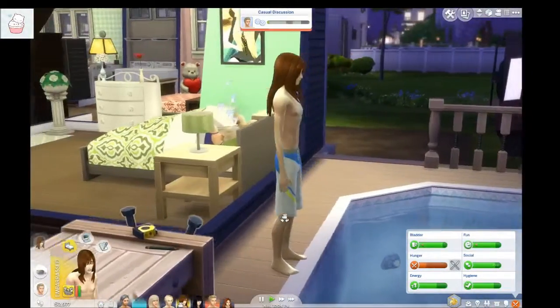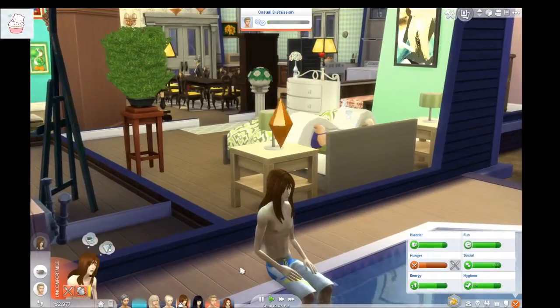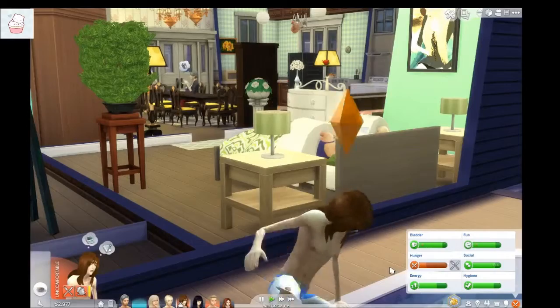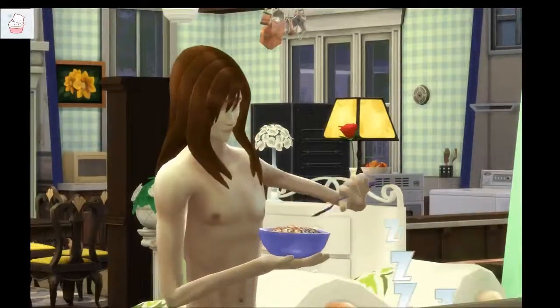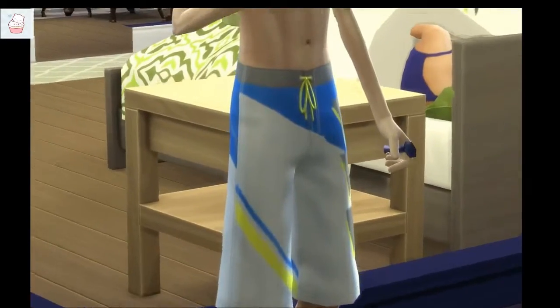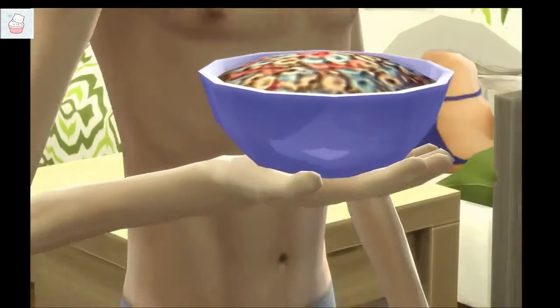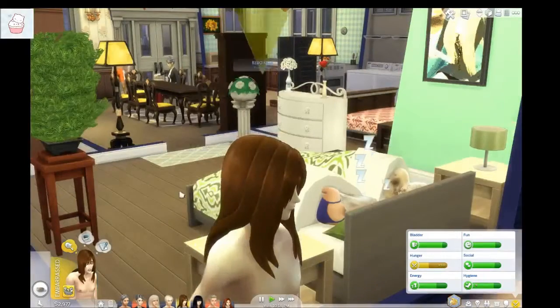He's gonna come out here and eat, I guess. Wait — is he not going to eat, or can he eat sitting on the edge of the pool? He can! That was so cool. Eat. Good boy. What kind of cereal is this, I wonder? It looks like Fruit Loops — that's what it looks like.